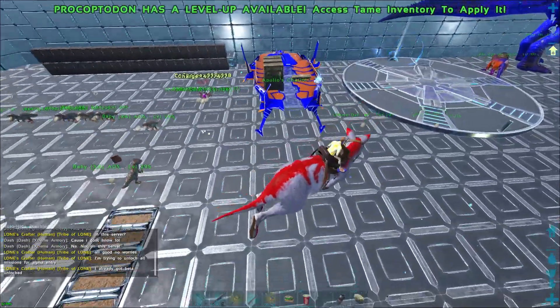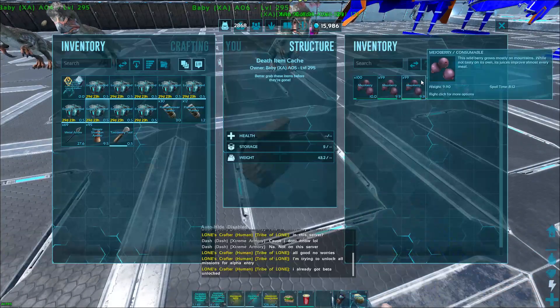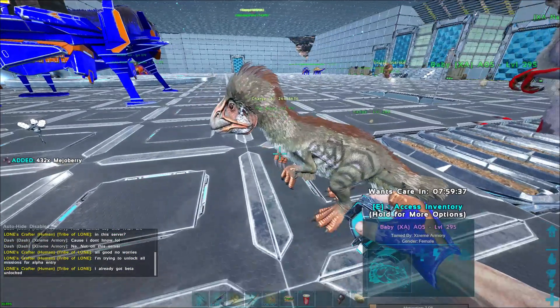Right there it gets 14% imprint affinity even though it's only 7% raised. Doing this allows you to get a little bit of leeway when you're raising dinos. It doesn't work for gigas — gigas are too big — otherwise that would be absolutely amazing.